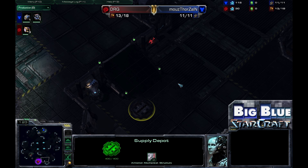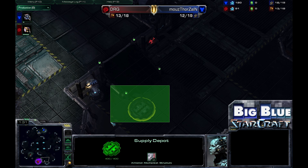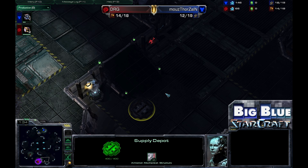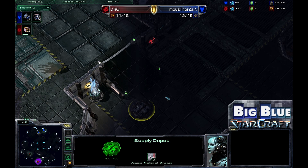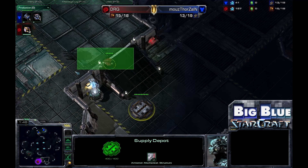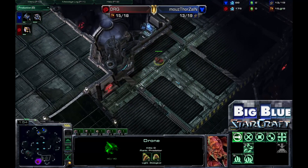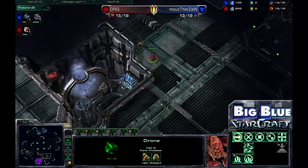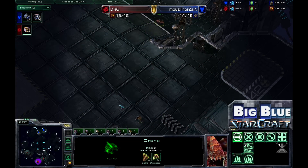A very dominant strategy for a while was for Protoss players to put down pylons and cannons, or for Terran players to put supply depots and bunkers down here, locking a Zerg player in, forcing them to get either Roaches or Banelings and making it extremely difficult. The good folks at the Global Starcraft League realized that discouraged good play, encouraged bad play, and made for very unexciting and fairly unfair games.